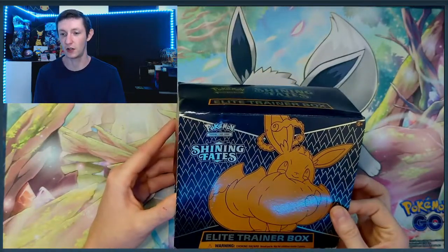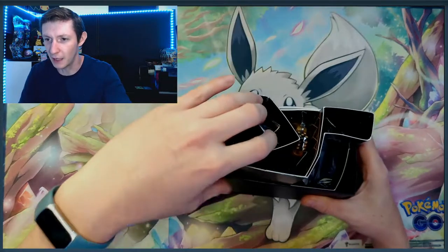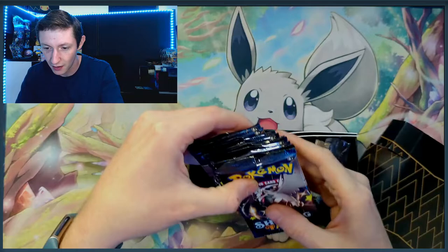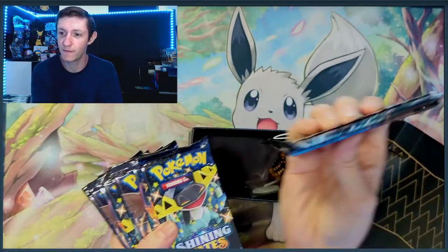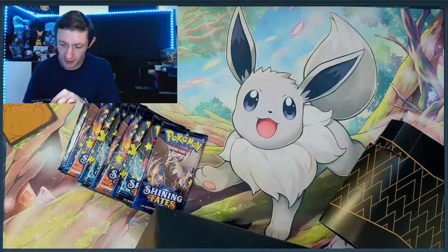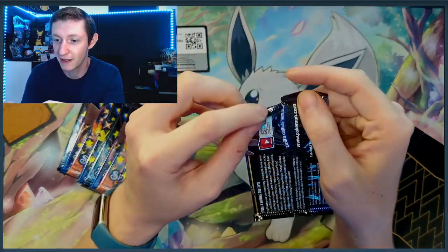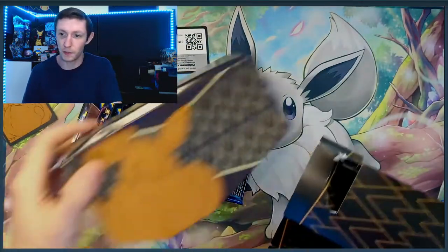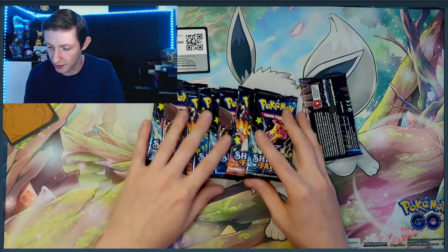We're just going to speed past it because I'm sure you guys have already seen what's in a trainer box. Oh wow, look at how beat up this is inside. This is pretty damaged. These packs are completely like... the stuff in here is fine. We got the dividers. We got a code for you guys. But these packs are ripped. Like somebody just tossed this. I hope this wasn't already opened — it's completely crushed.